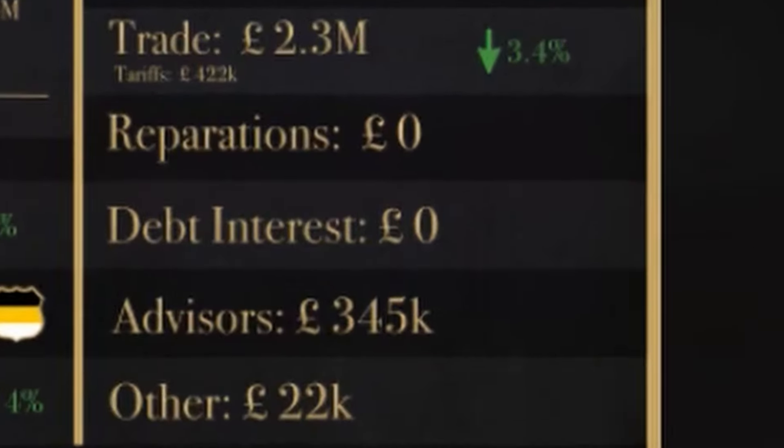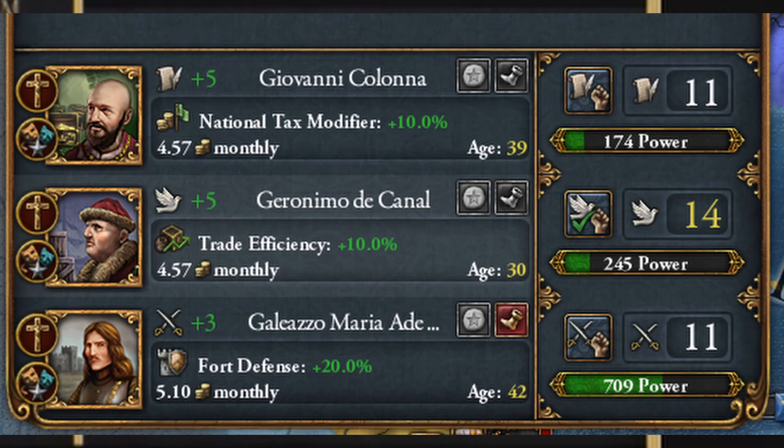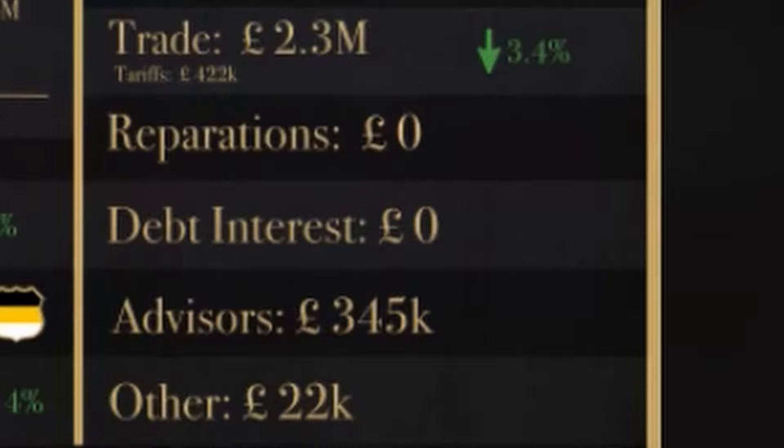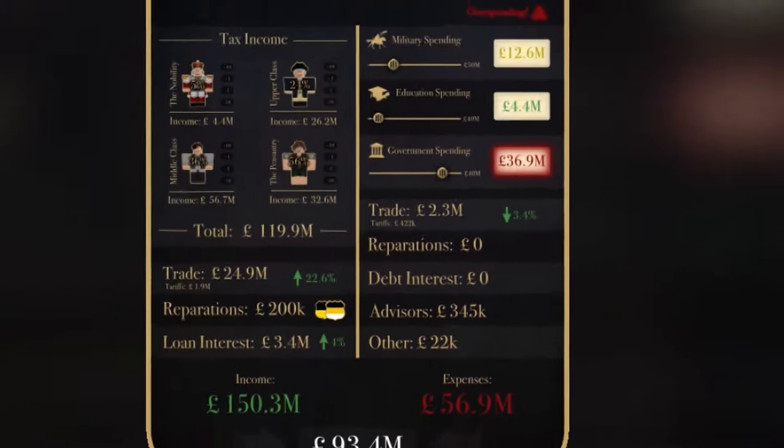Now this is really interesting. We will get advisors, which will probably be necessary since they give bonuses in percent form — at least in EU4. I don't know how they're going to do this in this game, but I'm guessing it's the same, which can be really OP later in the game. For example, plus 2% taxes on 1 million income — that's insane. And debt interest — are we finally getting loans? That would be awesome because that would make people more wary of their enemies, since they can bring out money if needed. Example: Russia.